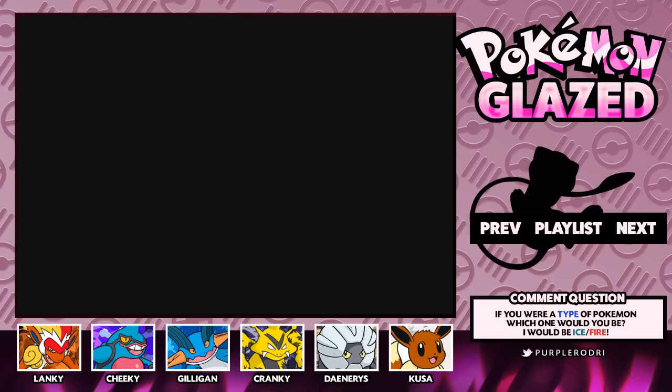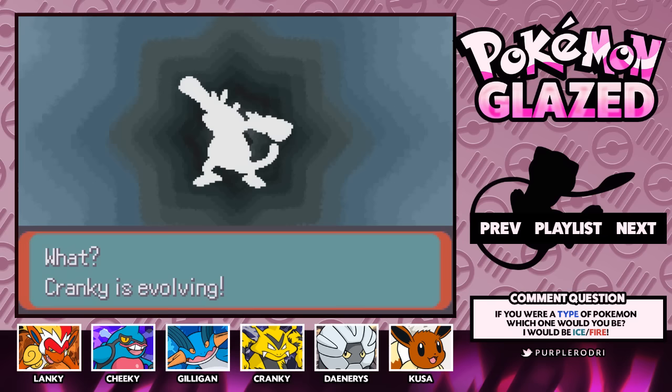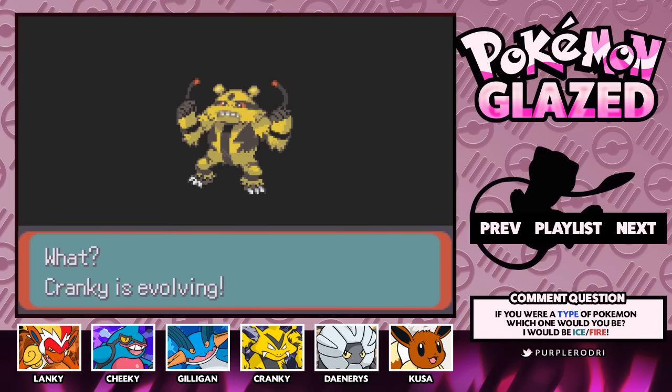Now that we have the tradestone, guys, we can actually use it on one of our Pokemon, and that is Cranky. So today, we are going to evolve Cranky, and this is something that I know a lot of us have been waiting for. For those of you guys that have Pokemon you need to trade in order to evolve, make sure you guys get yourselves a tradestone, because it makes it that much easier. Oh my goodness, that looks so awesome — congratulations, our Cranky evolved into Electivire!